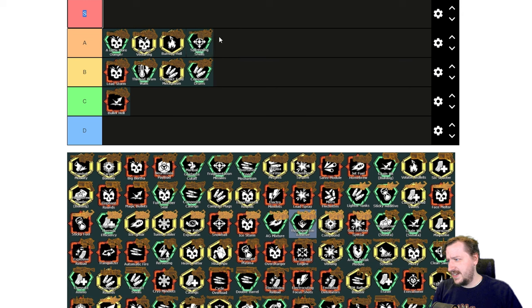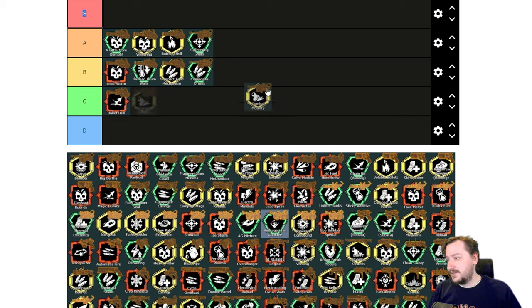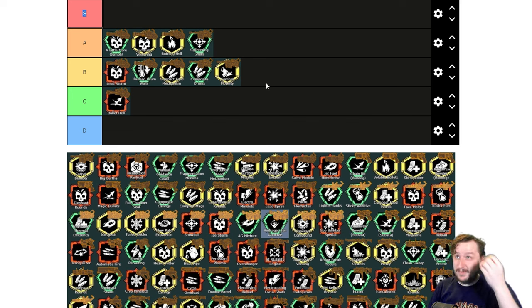Then we have Combat Mobility. This gives you increased movement speed, which is really nice to have, and also reduces your spread, which is really good. But it does cut your magazine in half, which is a little bit annoying. I would put this one into B tier — I don't like the cut-in-half magazine, but the reduced spread and faster move speed is really nice, especially the move speed with the autocannon.